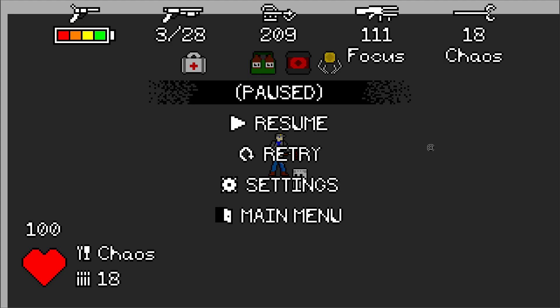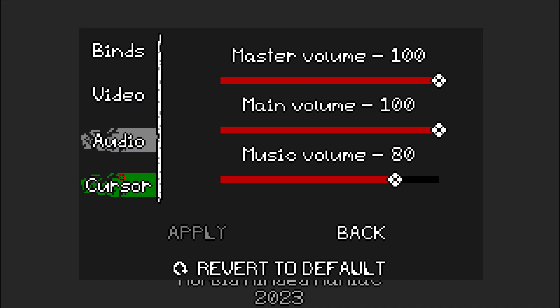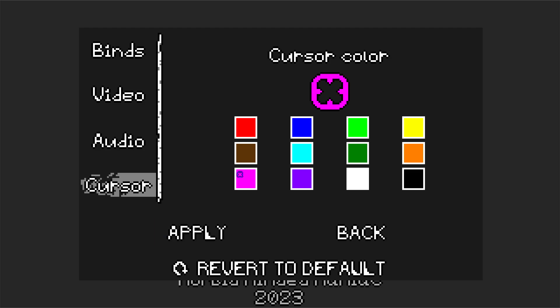On top of that, there's new ammo indicators on the pause menu, so you can see all of your ammo at any time. And a new settings menu — yeah, no one cares, but look! Different colored crosshairs!